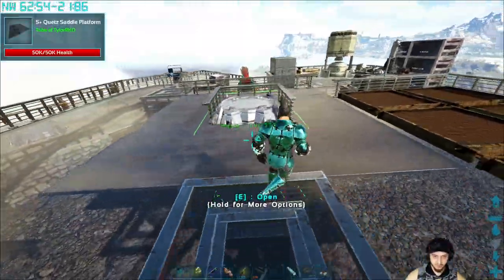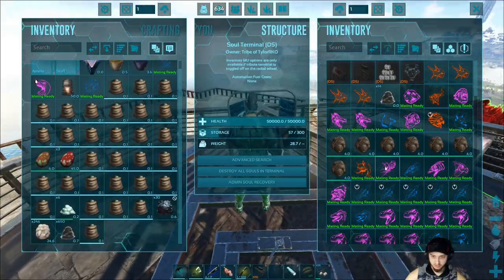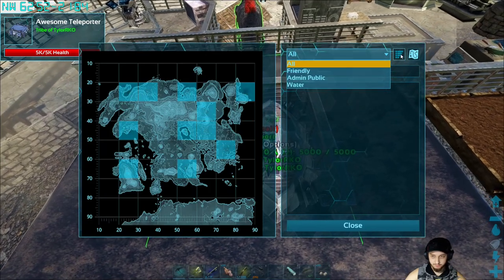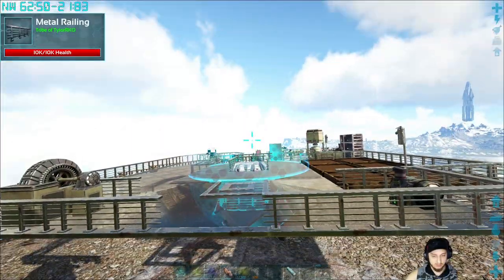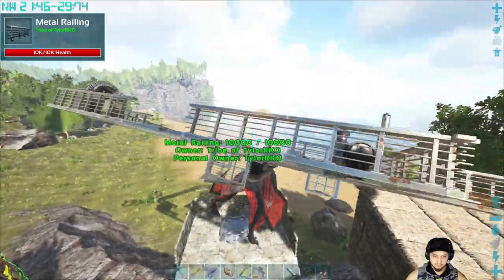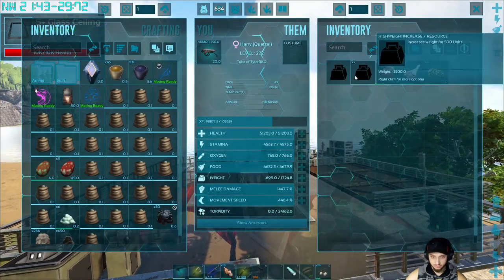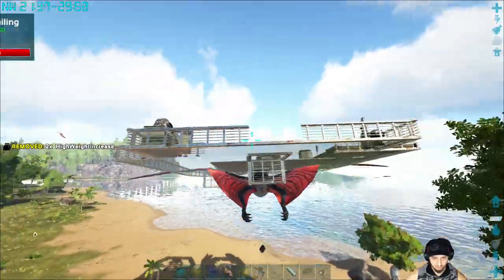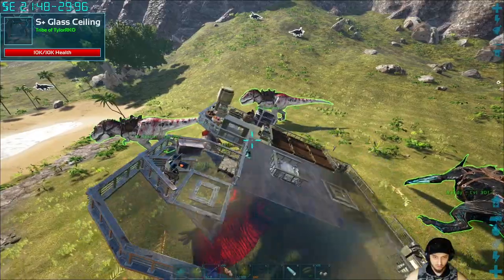We moved the teleport array to the middle — I thought that was a nice spot. We forgot we had the passive poop thing on, so there were like 300 poops everywhere and lots of fertilizer. I thought my game was going to blow up. We teleported back home and now we're having some weight issues — I'll just chuck these two out and that should fix it.